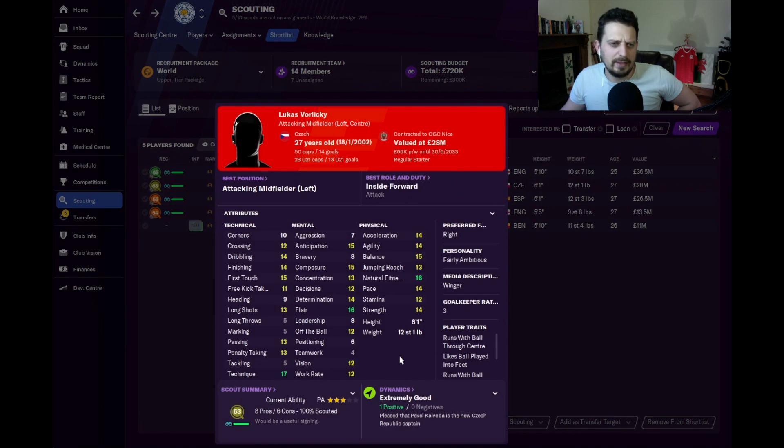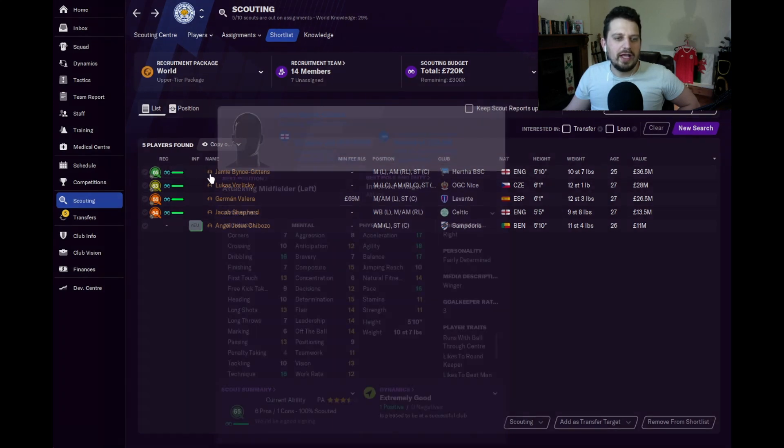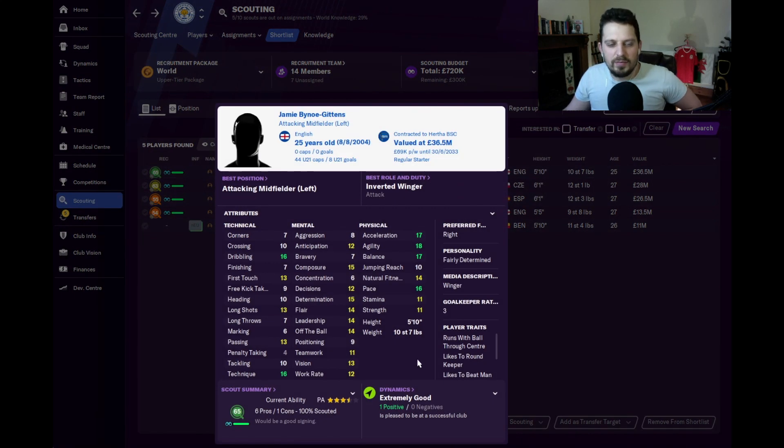Also good in the future is Lucas Volericchi. His physicals are pretty good, anticipation and composure are good as well, along with flair. His technique is not too bad either — he's got good first touch, he can dribble, and he can finish. If you count 14 as a good attribute, I do.